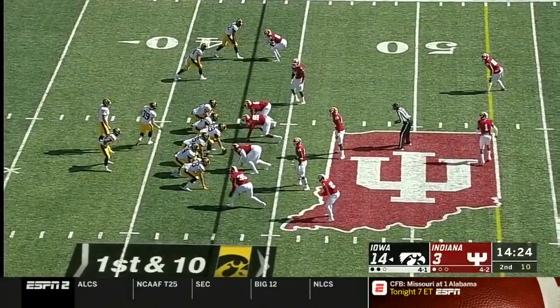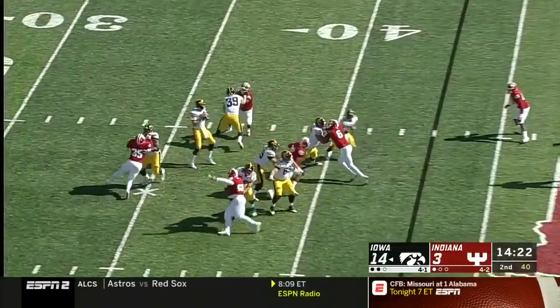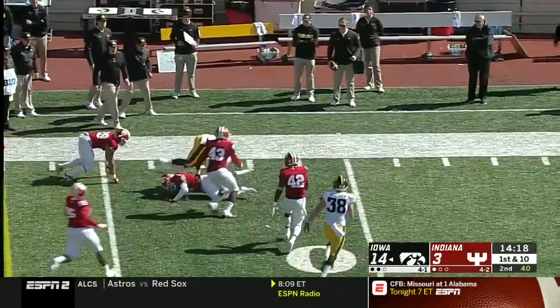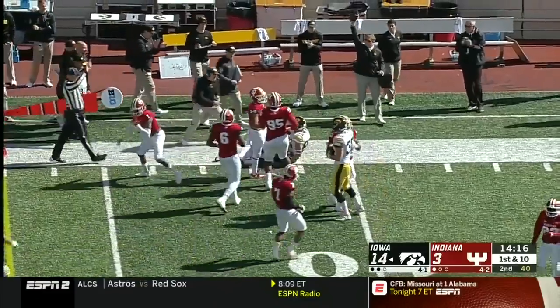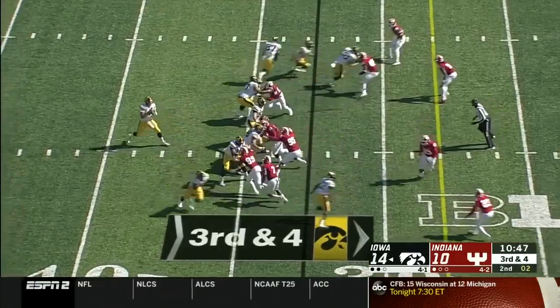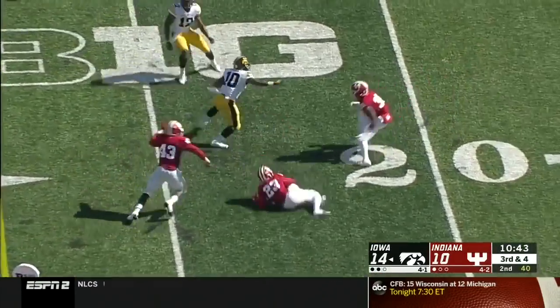Excellent block by the running back. Two tight ends again in the game for Iowa. Stanley finds — easily — first down, and into Indiana territory.